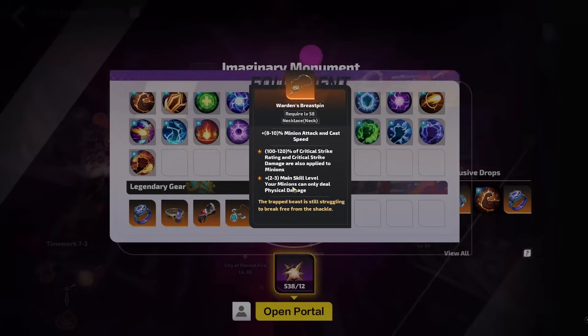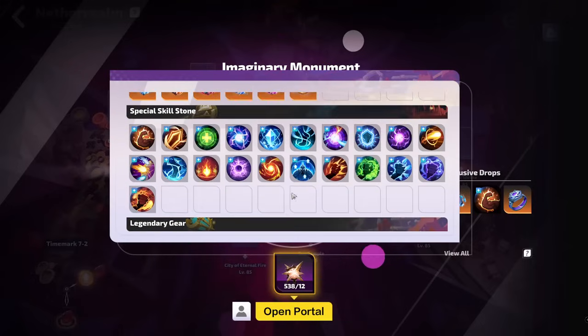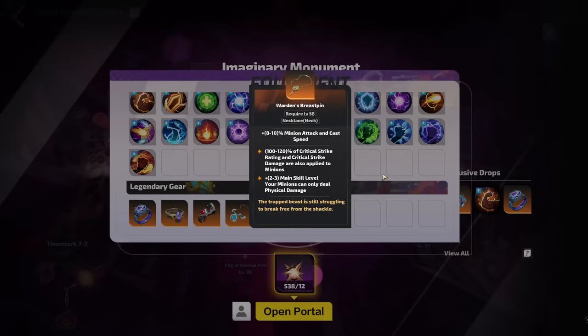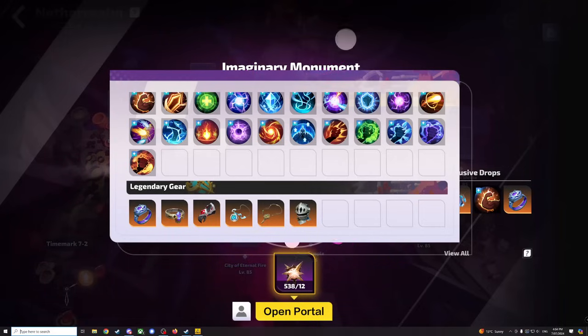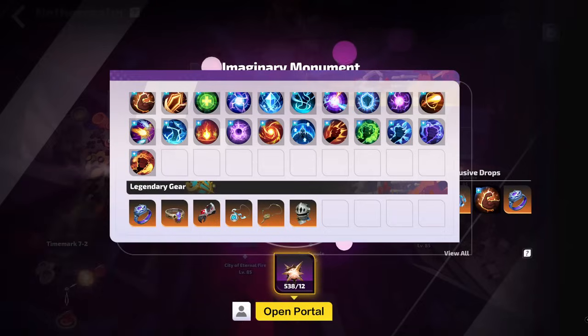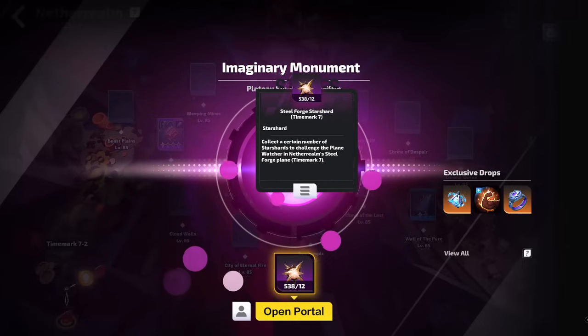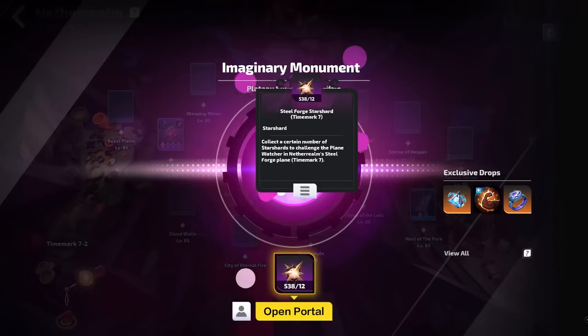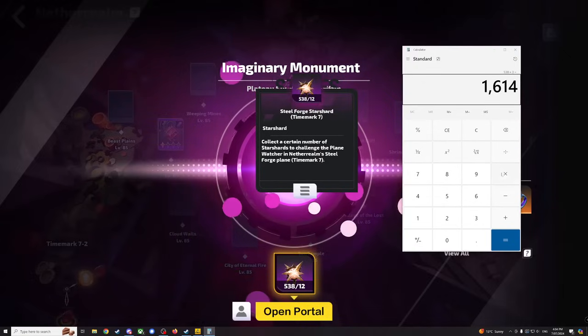If you're buying one, it is about 1500 Flame Elementium just for the item. So hopefully we can get another one or two of these to drop. The Star Shards that drop cost three Flame Elementium each. I have 538 of them, which is 1614 Flame Elementium for this test.